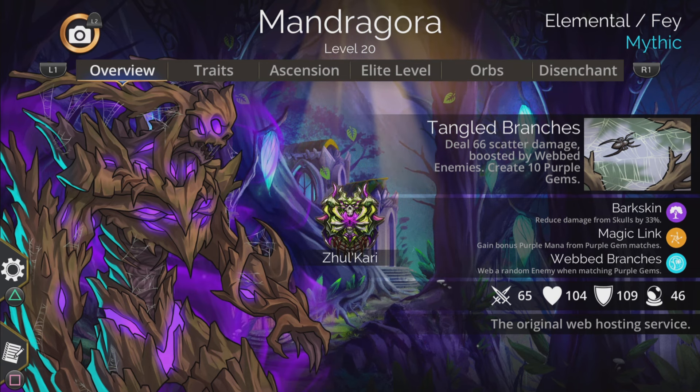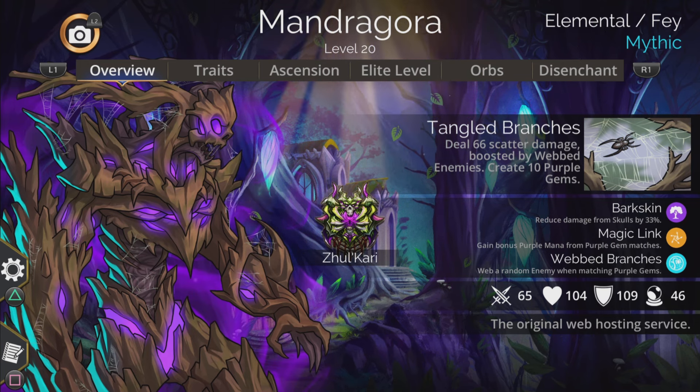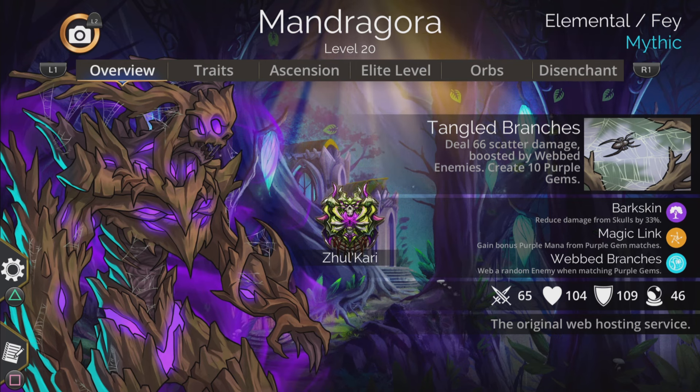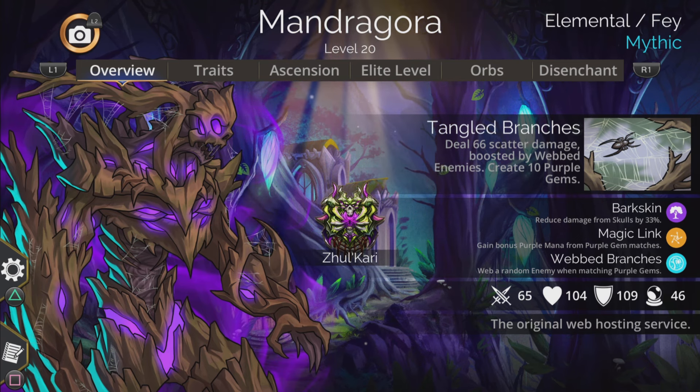Mandragora! Some people may look at the damage it does and think this is yet another rubbish mythic, but mythics aren't always all about doing insane amounts of damage and wiping out troops in a single cast. So balance that out — this thing is actually useful in a few different ways. Yes, the damage isn't initially great, even when boosted by webbed enemies, but the way this troop works with other troops, and the fact that it webs a random enemy when matching purple gems thanks to that awesome third trait, really transforms how good this mythic is.